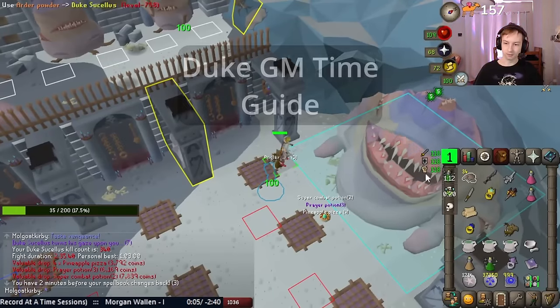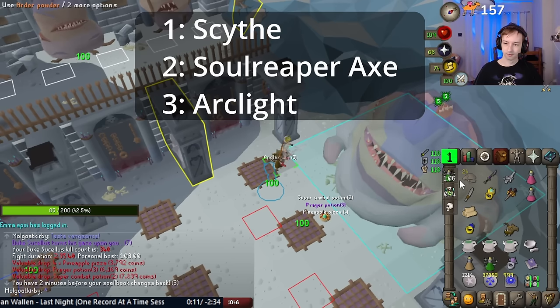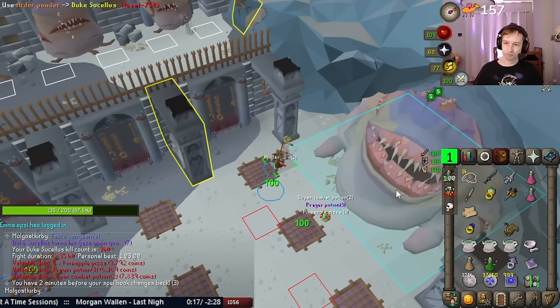Hey everyone, welcome to my detailed Duke GM Time Guide. I will be showing three different strats: one with Scythe, one with Soul Reaper Axe, and one with the Arclight. We'll also be going over a prep and what options you have there. Anyways, let's get into it.